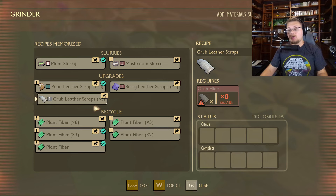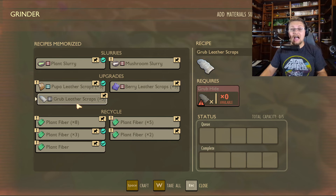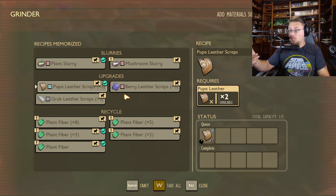These leather scraps are what you need. What you do is put in one pupa hide and it will give you five scraps. So you just go in — one pupa hide, one grub leather, one berry leather — all of these different things will go ahead and make exactly what you're looking for. For instance, one pupa leather equals five scraps. Easy peasy.